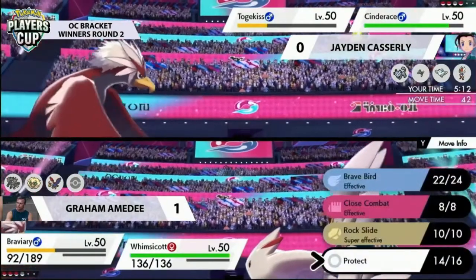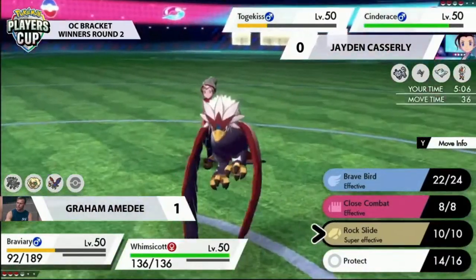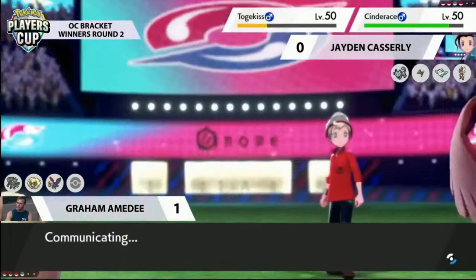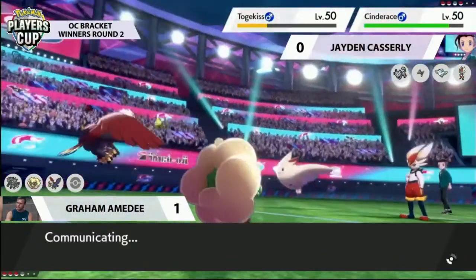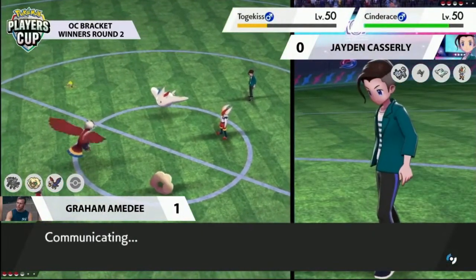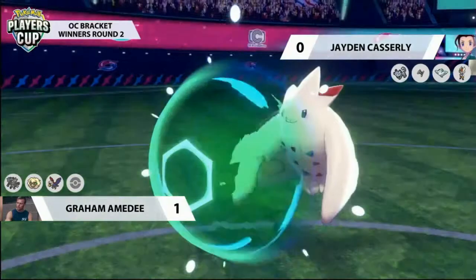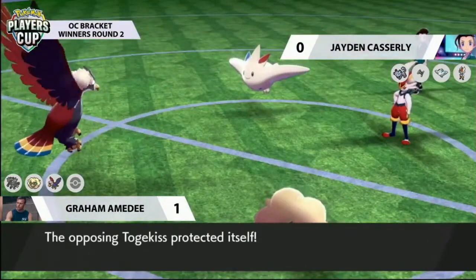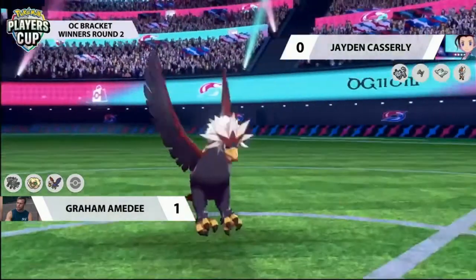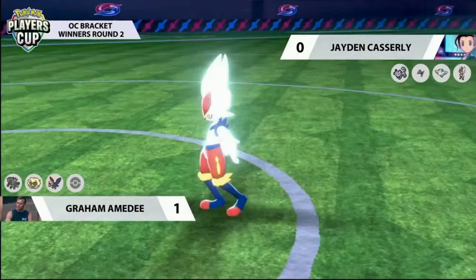Whimsicott has its Focus Sash and can go for Tailwind in this situation. Those Dazzling Gleams have been picking up crucial damage — it deals super effective damage to Alolan Persian and the spread move ensures all these little bits of chip add up. These Dazzling Gleams have been key in putting things into KO range with absolute confidence for Graham. Even without Tailwind in play, he's confident enough in the Attack boost from Airstream and just keeps throwing them down. Braviary goes first in this turn, and these Rock Slides after the Defiant boost are probably far too much to handle.